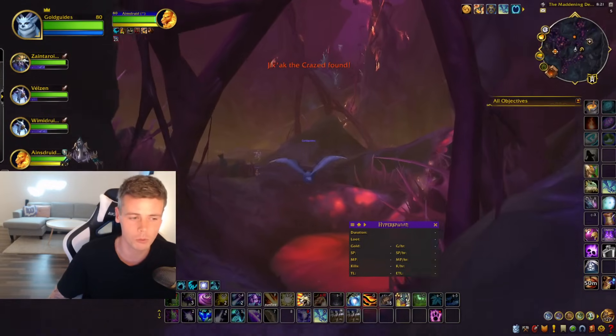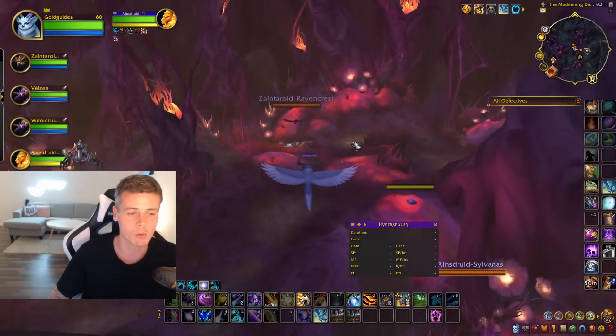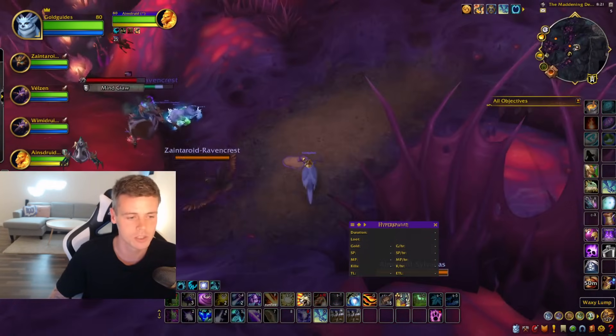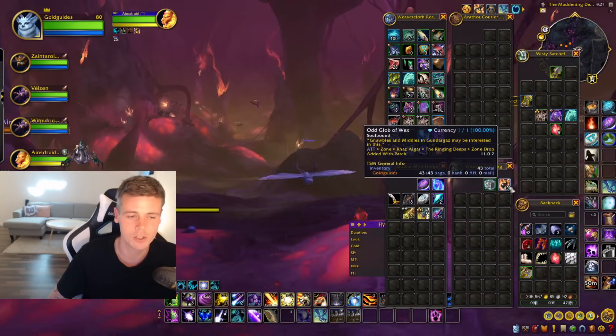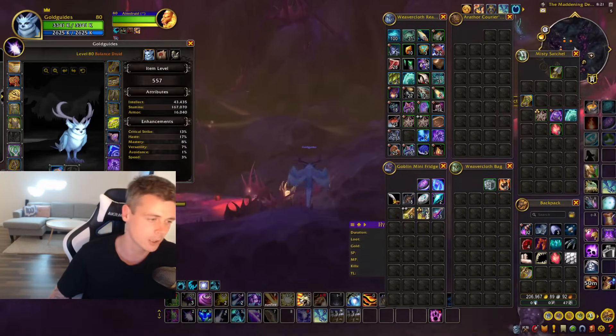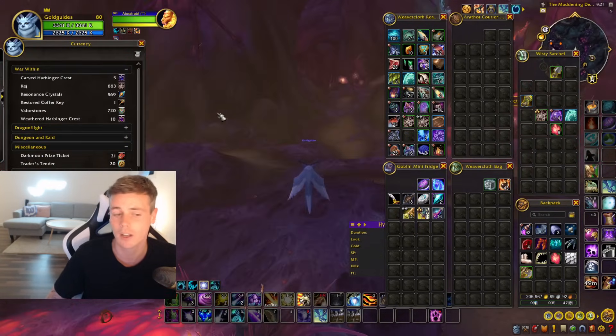If you don't know how the farm is performed, you can pretty much do it in every single zone. You're going to be flying around picking up these waxy lumps and dirt piles in the zones, and as you loot those you will get the currency odd glob of wax. You're also going to get a bunch of variety of different materials, including the currency keyge that you need for a big variety of items.